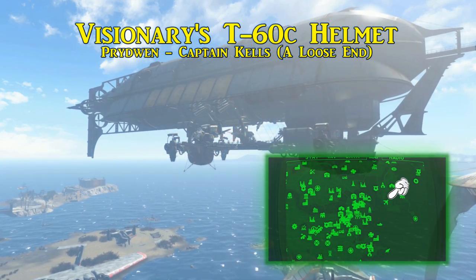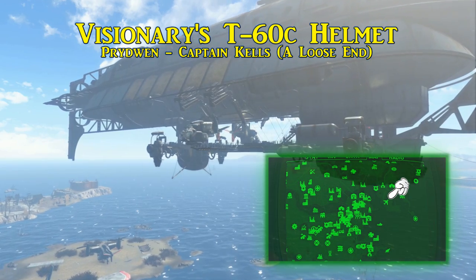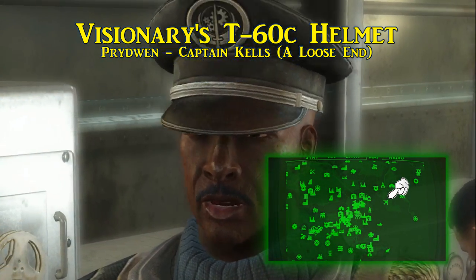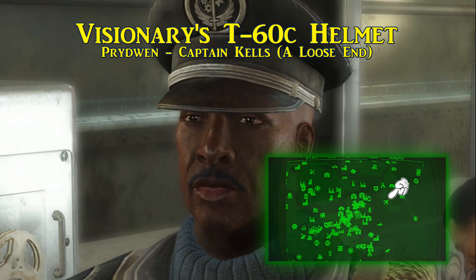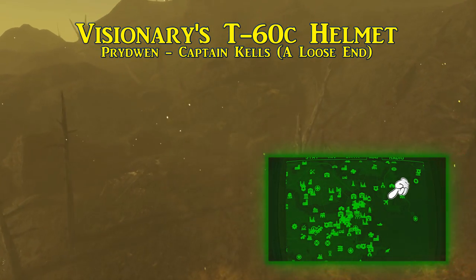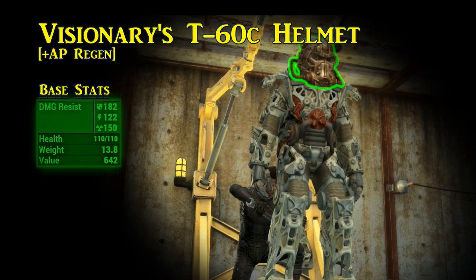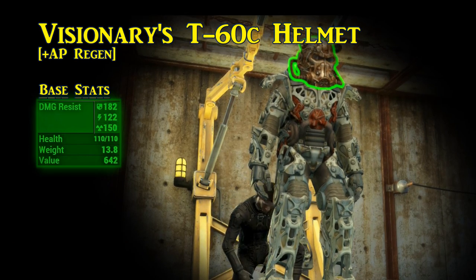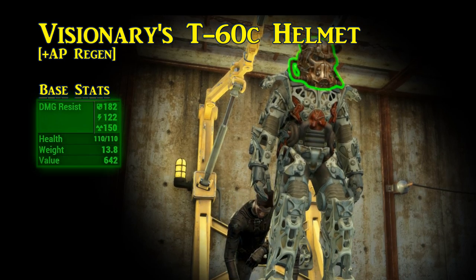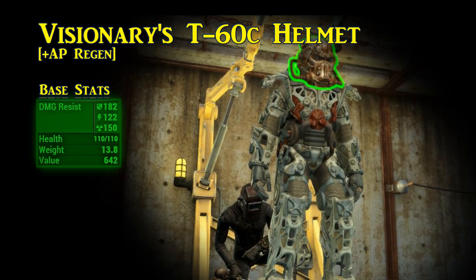Fourth is the Visionary's T-60 C helmet. After completing the quest Liberty Reprimed — or at the very least speaking to Dr. Lee — you can get another quest from Captain Kells called A Loose End, which has you take care of a loose end. The outcome does not matter, because you still get the helmet — killing this individual or convincing them they are not a threat will end in the same reward. This legendary helmet comes with the Powered legendary effect, increasing your overall action point regeneration, and also has that slight increase to ballistic and energy resistance.